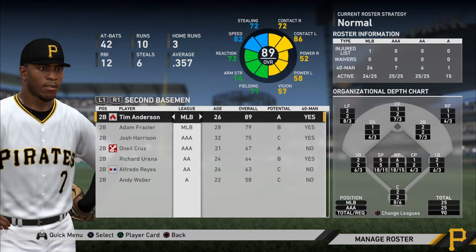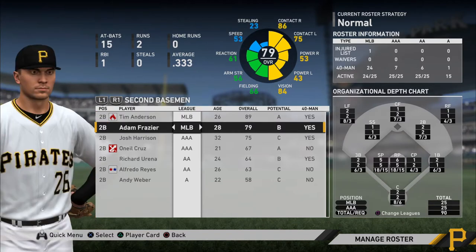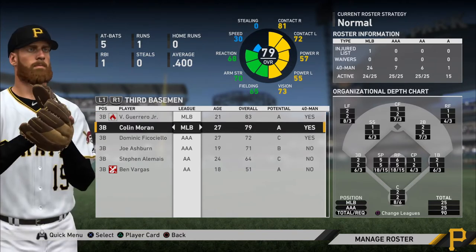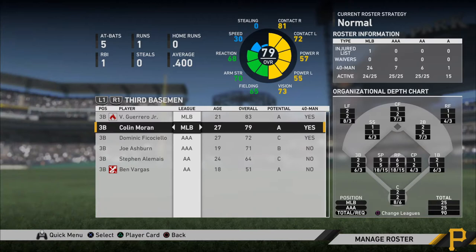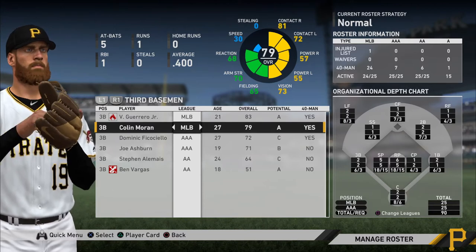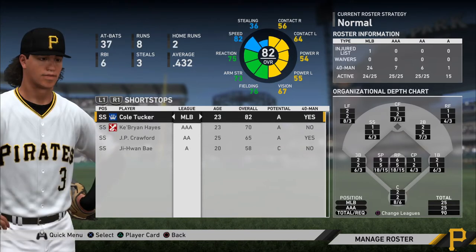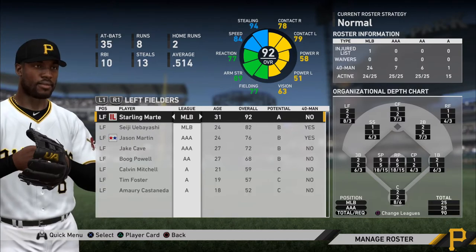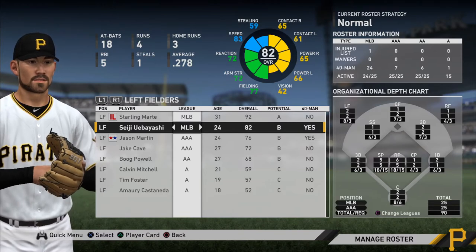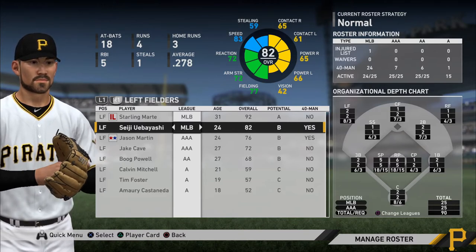Tim Anderson, who I can expect to get home runs from, has 52 and 58. But Adam Frazier, who I don't hit many home runs with at all, only has 53 on one side and 43 on the other — he drops down into the tier where you're not going to hit home runs very often. At third base, I hit home runs consistently with Vlad Jr., and every once in a while I get a nice one from Colin Moran because he has 55 and 57. At shortstop, Cole Tucker has 54 and 55, Starling Marte has 51 and 58, and Seiji Ubiashi has 65 and 66 — I can trust him to get home runs slightly more often than Starling Marte.